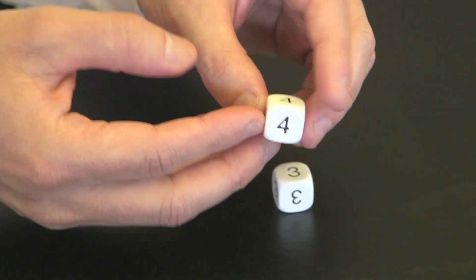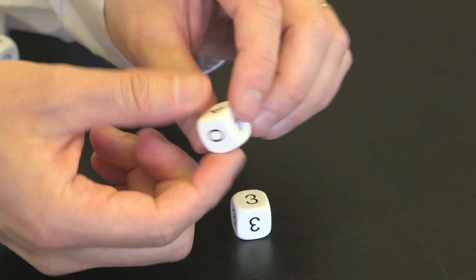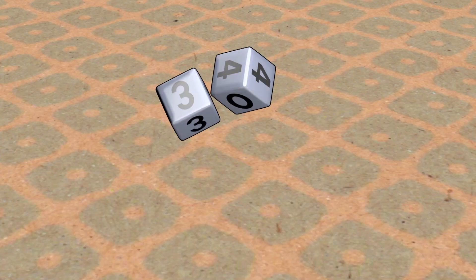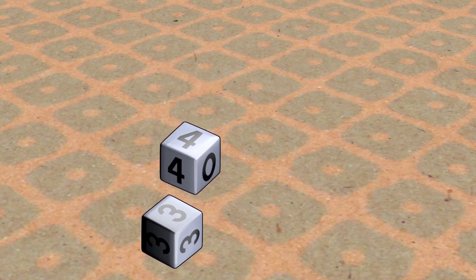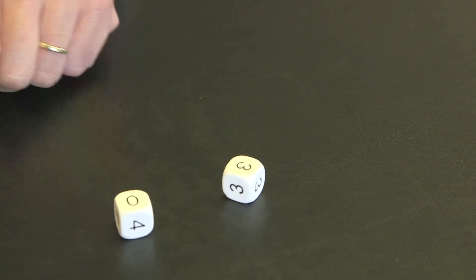This one has 4, 4, 4, 4, and 0, 0. So 4, 4, 4, 4, 0, 0 against 3 everywhere. We play the following game: two players roll them against each other, and whichever number comes up higher wins.